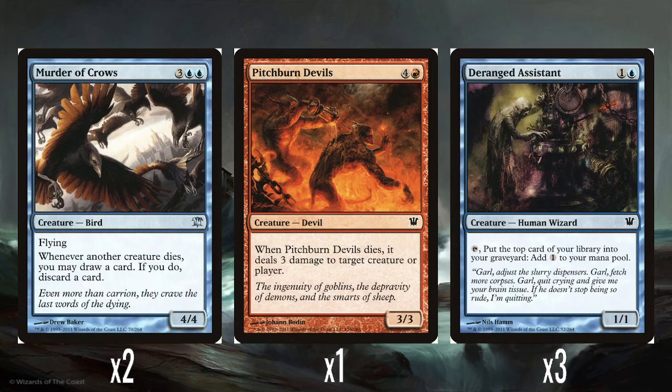A single Pitchburn Devils — 4 and a red for a 3/3. When it dies, it does 3 damage to any target creature or player. Kind of expensive at 5 mana for a 3/3, but getting a free bolt when it dies is all right.